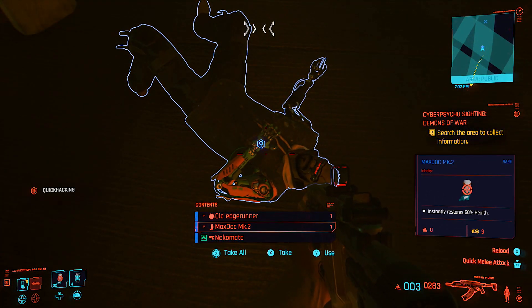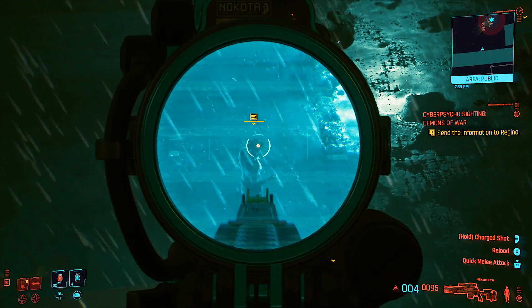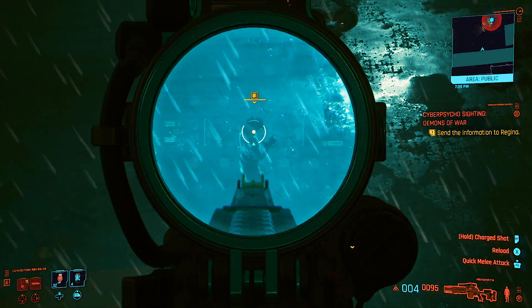The Nekomata sniper rifle comes with a four round mag of devastating power and a pretty cool sight that helps you pick out enemies even in the dark.